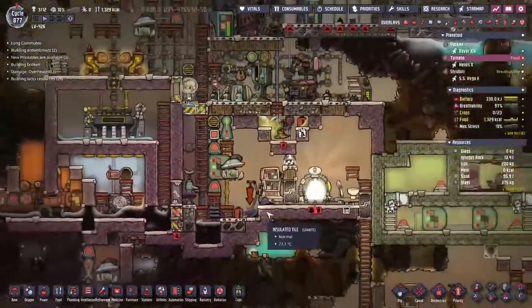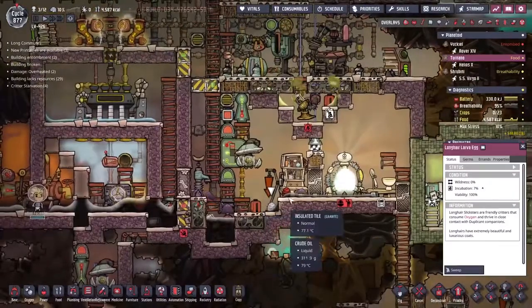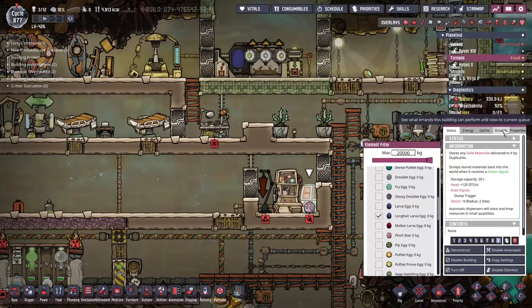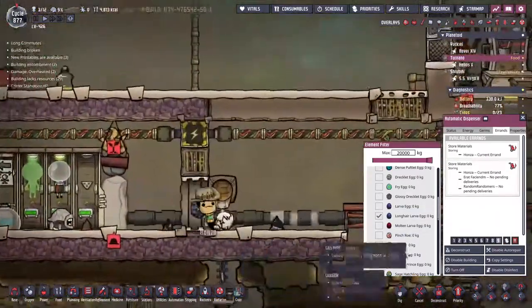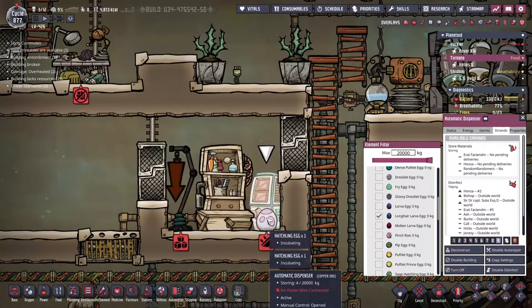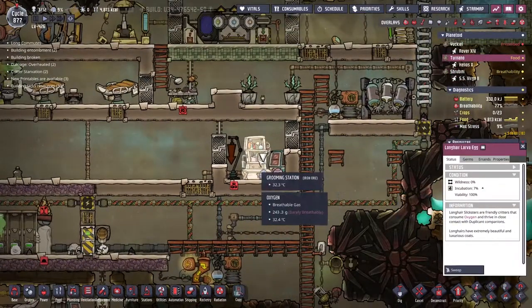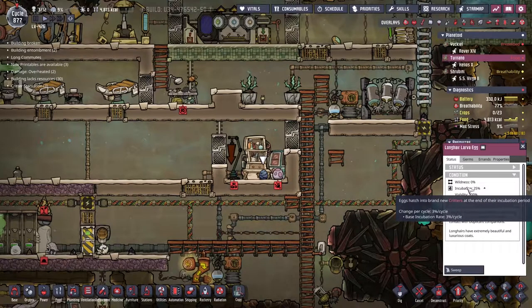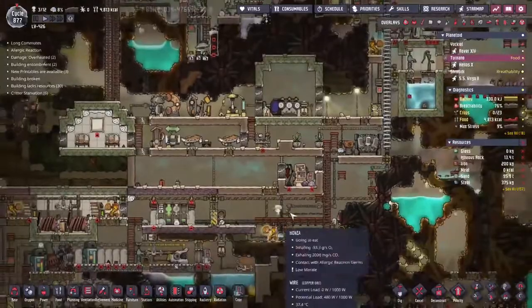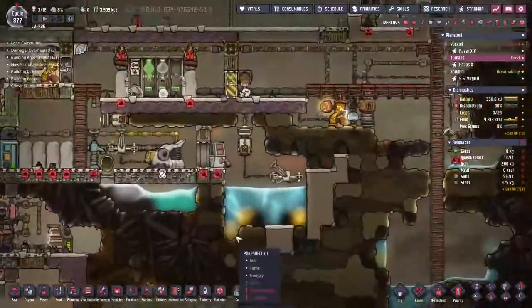I've been wondering what to feed the guys on Taranu ever since the farm collapsed. I think what we're going to do is use some long-haired lavas — these guys feed off oxygen, so I'm going to put them in the old hatch farm over here. Honda very nicely came along and brought two lava eggs into the area. I had to rip down the old feeding place to make this happen — we're just going to let the old hatchlings stop. In a few cycles these long-haired lavas should be ready, providing a decor bonus and eventually some food. We are making meat off these guys, which works out quite well.